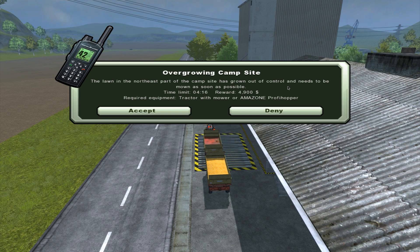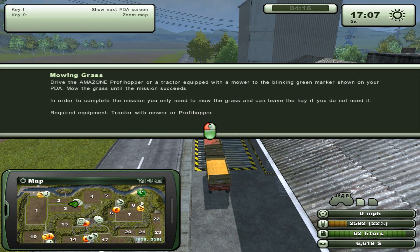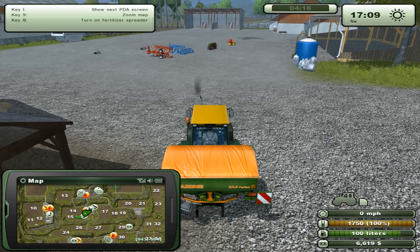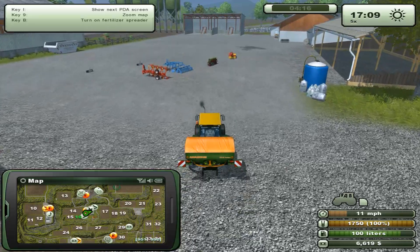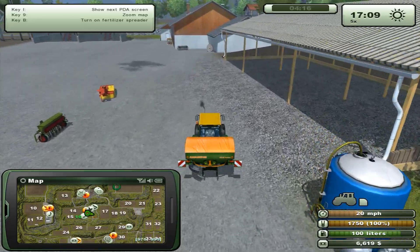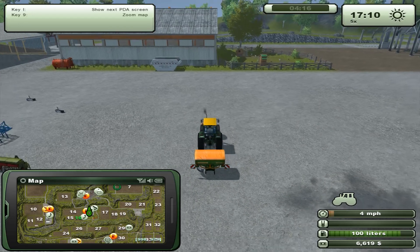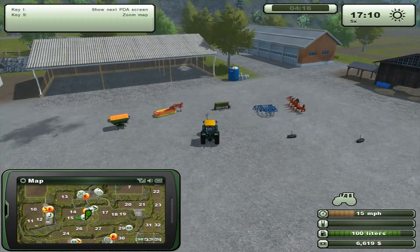A mowing mission! The lawn in the northeast part of the campsite has grown out of control. Accept! Mowing grass - drive the tractor with the green marker back there. You need to mow the grass and can leave the hay if you don't need it. I'm on it! Let's drop our sprayer here, then we drive over. This is the first mowing mission I try!